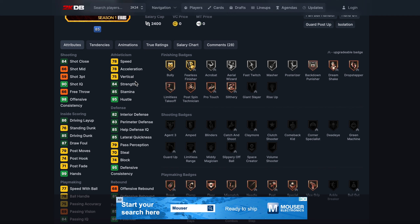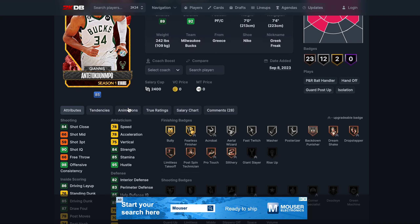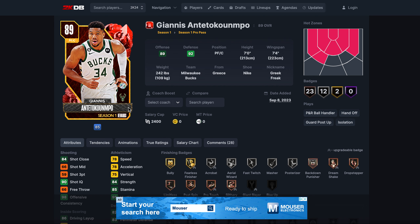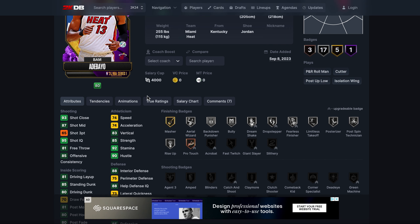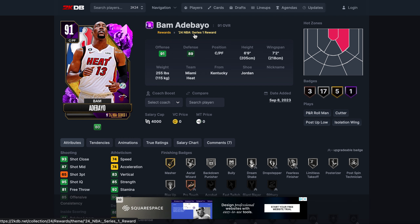At number six we've got Giannis Antetokounmpo, and I actually think he's way better at the center position. The big problem is the jump shot — some guys are super consistent with that jump shot, I'm not one of them. I bought him day one and he is really good, but for me there are a lot of really good things about Giannis and also a lot of not great things. He just feels really good overall, and I prefer him at center, but he's definitely almost top five.